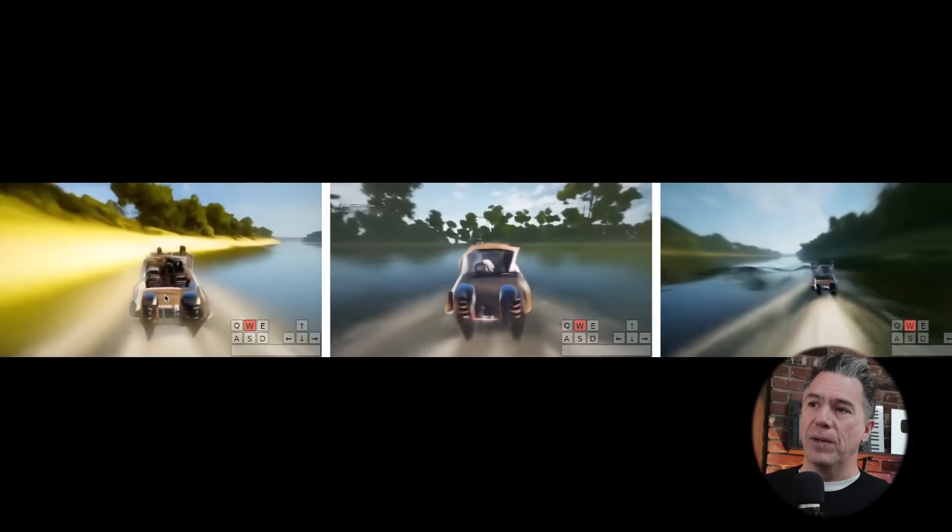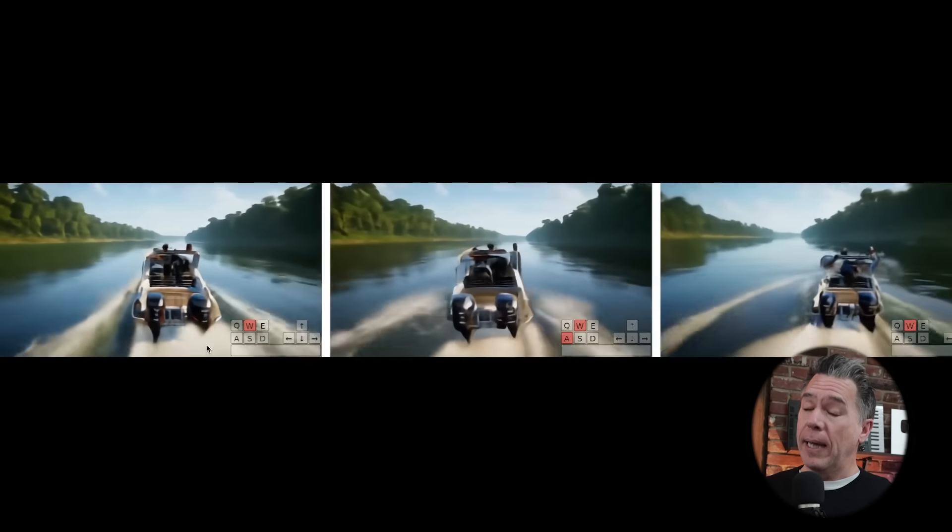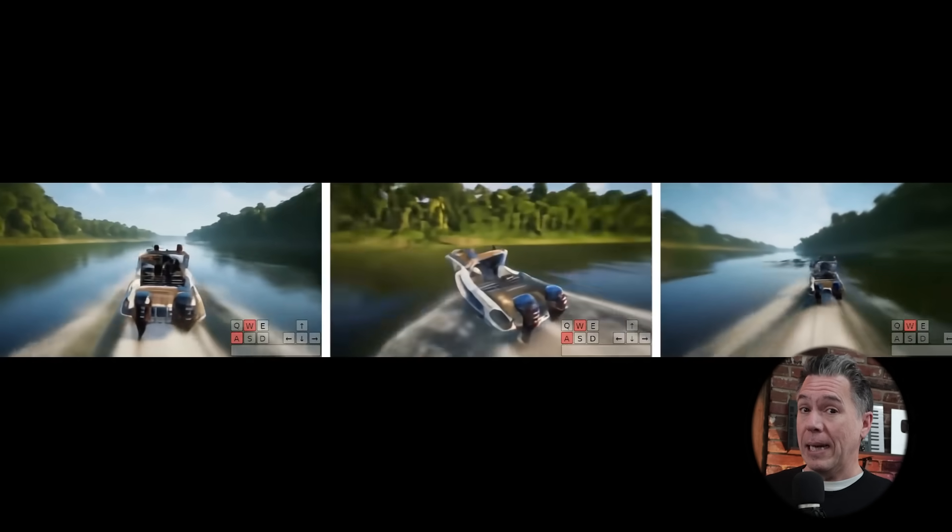The world model idea is really exemplified in this example of a boat racing game — or maybe it's Grand Theft Auto, Branson, Missouri. You can see that all three instances begin in the same position and players end up taking three different routes. The model clearly understands everything from speed to smashing into the sand, and in the sand example you get actual physical reactions from the sand as well.